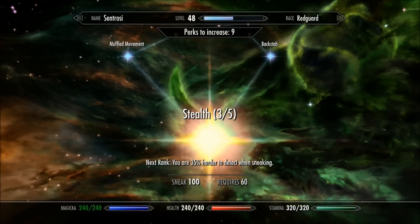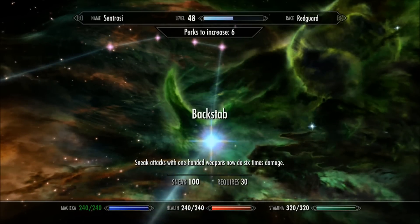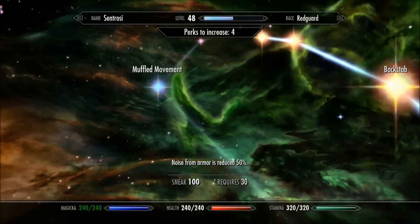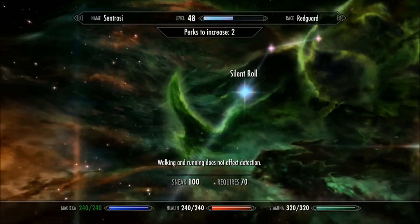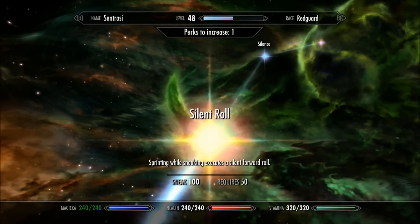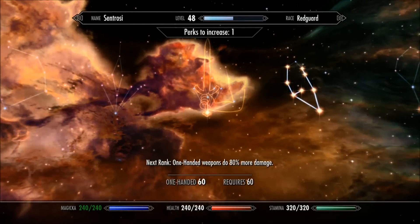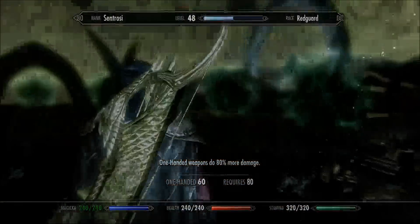So here I'm going to re-spec Stealth. I'm taking all five basic levels in Stealth, and then going up the all-important right-hand side — taking Backstab, Deadly Aim for the bows, and Assassin's Blade, which is essential. That's going to give me that times 15 damage. I'm taking Muffled Movement, Lightfoot to save me on traps, and Silent Roll, just because I use it all the time. So basically, I've put everything back with the exception of the Silence perk. I'm going to invest that reclaimed perk in Armsman, which will give me a bump on dagger damage.